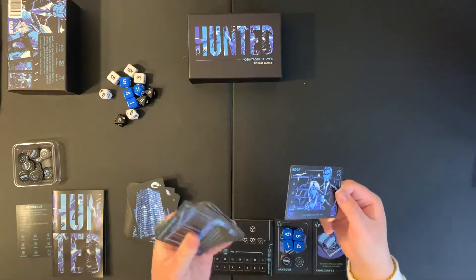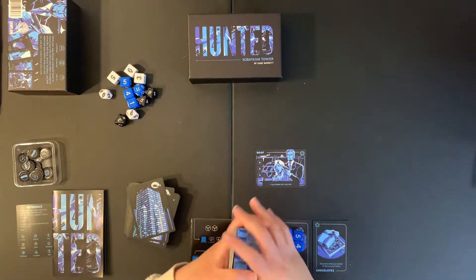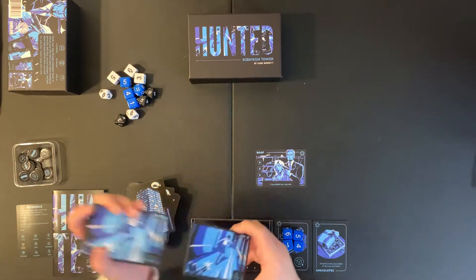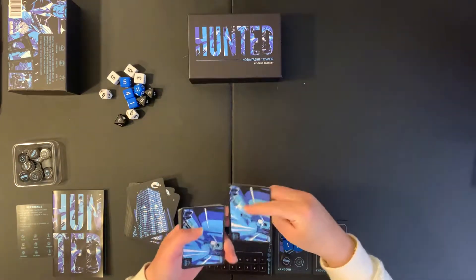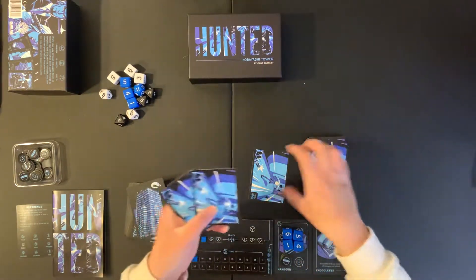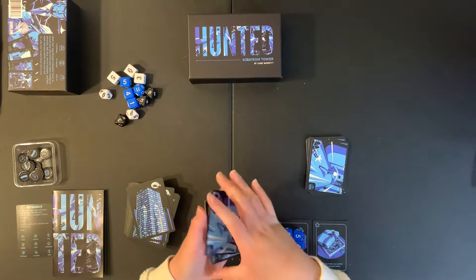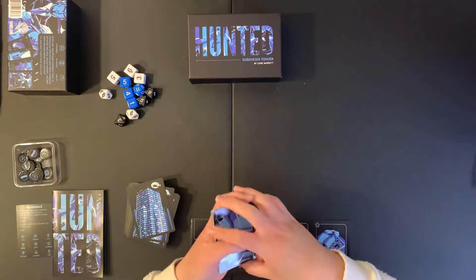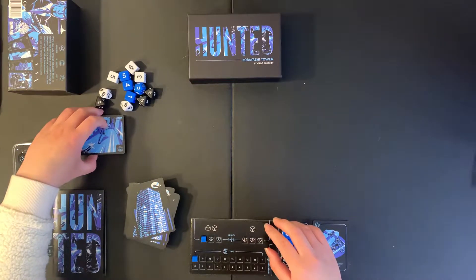We want to be able to kill this guy who's taken, according to the story, my wife. His name is Lars and he has my wife, and I need to find him on the roof. I have to travel through a bunch of locations, sifting through the deck quickly before time runs out. You take the last two cards from the bottom of the shuffled deck and shuffle the roof in, so it's definitely one of the last three cards. I'll place the location deck right here.